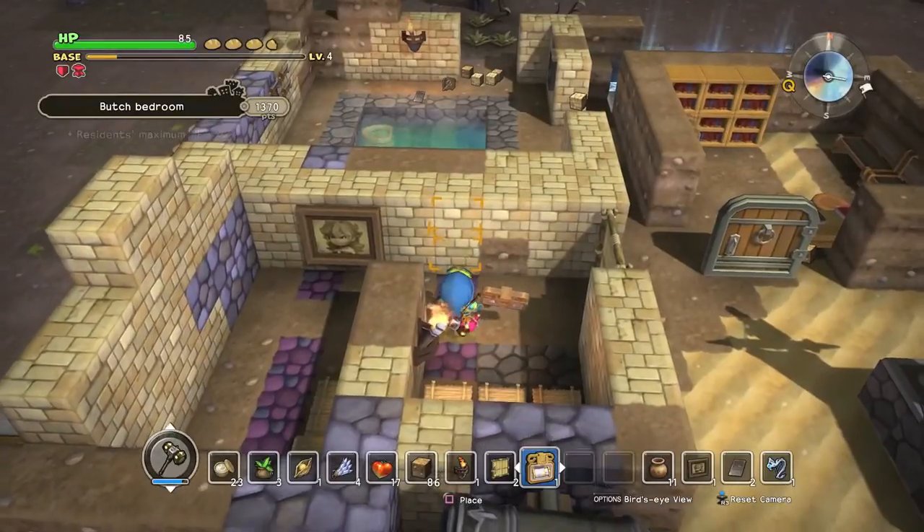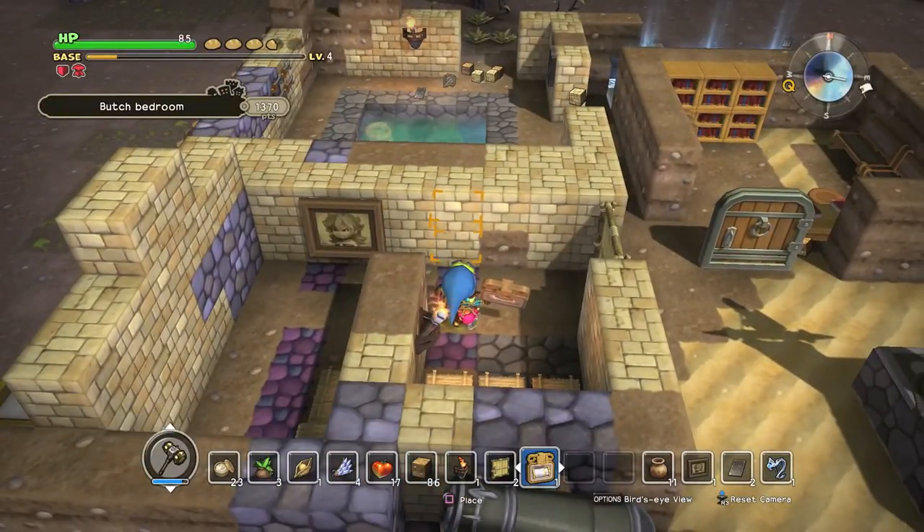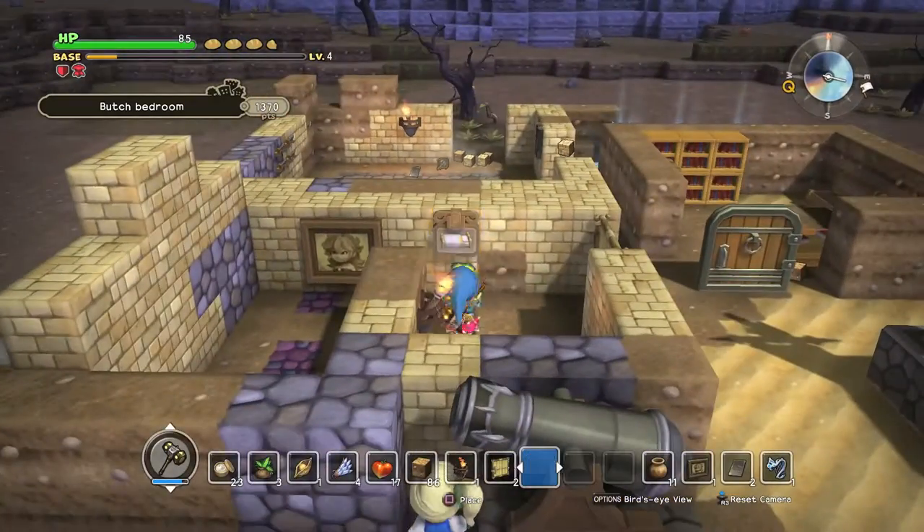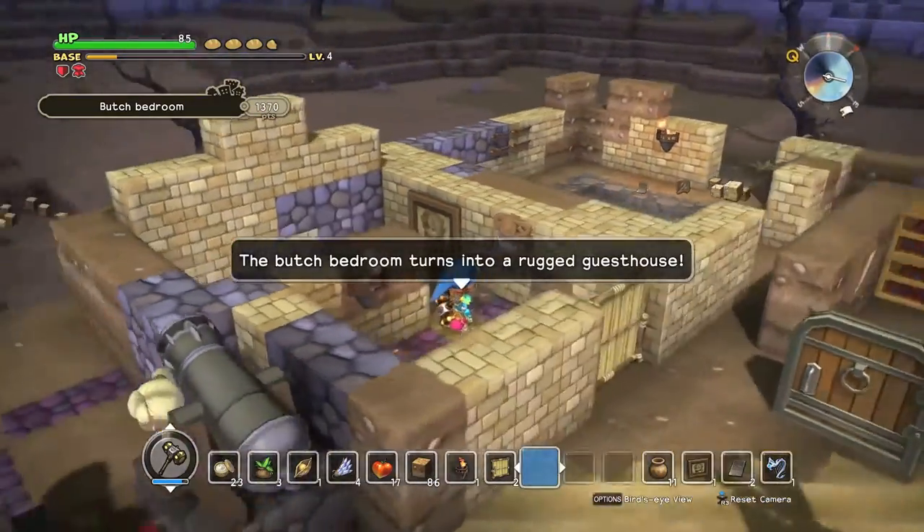The one thing that you do need is the inside — this is the one that will change it into the Rugged Guest House, and this gives you a 25% boost to your villagers' health. So you want to strap that on. Bam — Rugged Guest House!